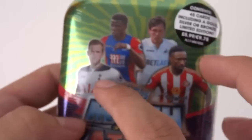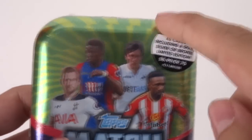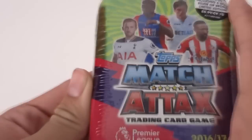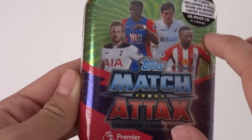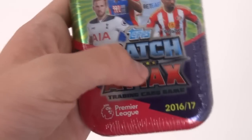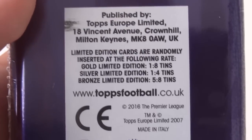On this particular tin there is Kane, Zaha — who nearly joined Tottenham of course — Jack Cork and Jermaine Defoe completing the tin. The yellow and green design at the top with the purple and red strip at the bottom with the Matchtax logo. On the back it has the odds: gold 1 in 8, silver 1 in 4, and bronze 5 in 8 mini tins.